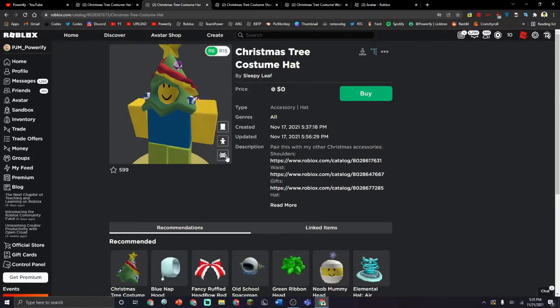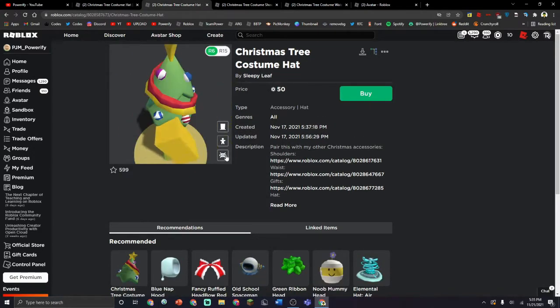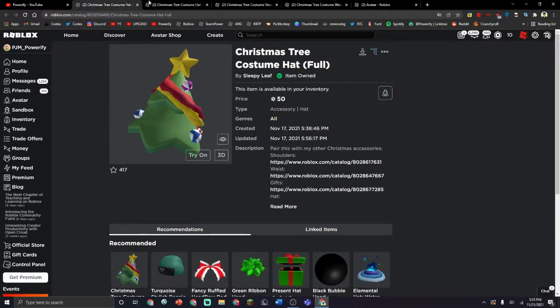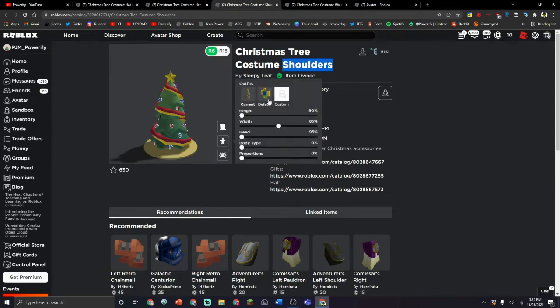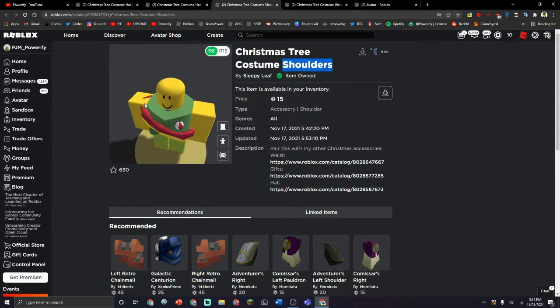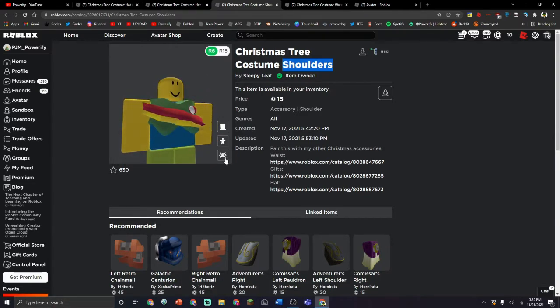If you guys want, you can get that one, but I prefer this one, not the other one. I'm going to leave both of these down in the description if you guys want them. And here is the torso part — it says shoulders, but I don't really think it's the shoulder part because it's not really on the shoulder, it's on the torso, so it should be a torso thing.